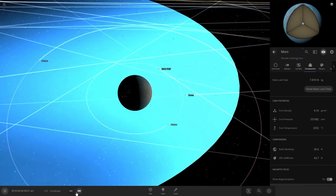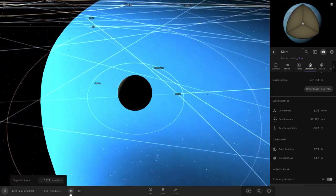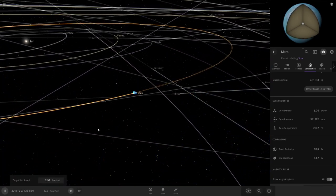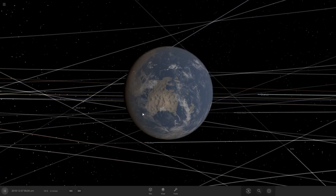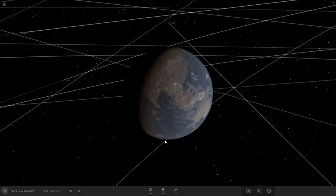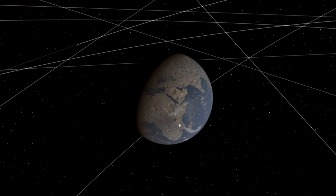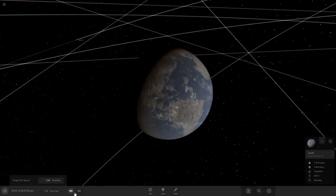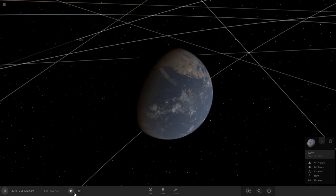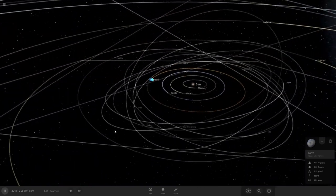Man, maybe I really shouldn't have thrown the moon at Earth. We could have used Earth. Let's see how Earth is doing anyway — maybe Earth recovered. Nah, nope. Just no. Oh — I live there. Fair to say I would be dead. There's no lights on Earth — gone.